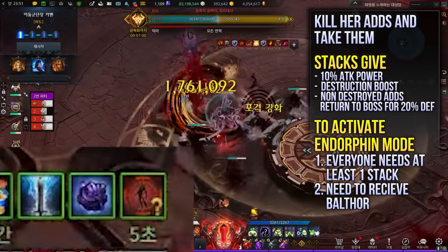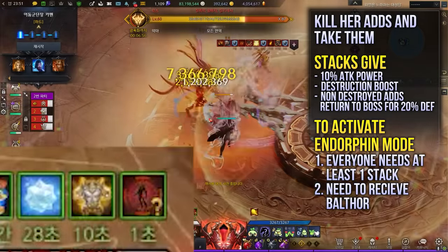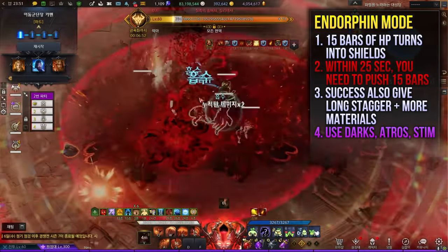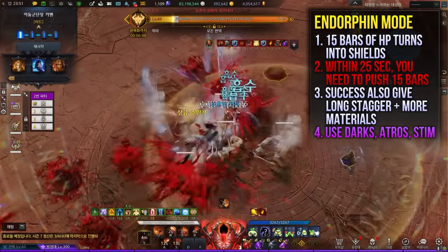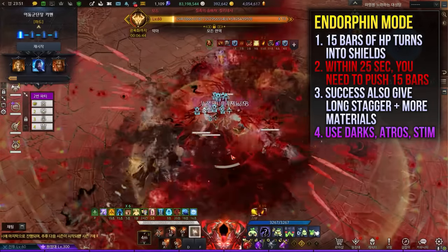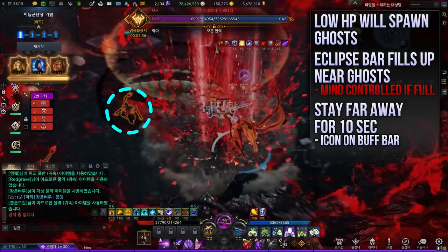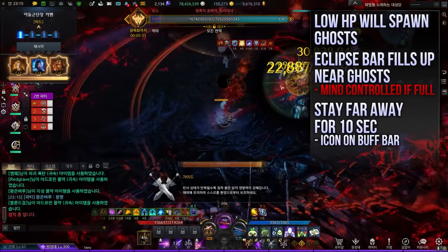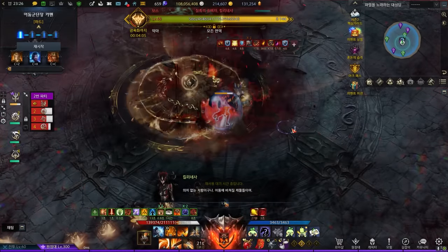If Esther Balthor is used when everyone has the stacks, the boss will enter Endorphin mode, a DPS check mode. Everyone's HP will not go below 1 for 25 seconds, and you will need to drop all of her shields down on time, or your received damage during this phase will be calculated after it's over. This is where Dark Bombs and Atrophins are often used. If you lose your HP to a certain point, there will be ghosts following you. The red moon icon will slowly fill up as you are near the ghosts — if it fills all the way up, you will get mind controlled.